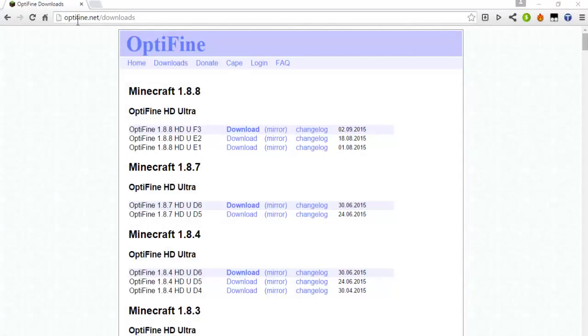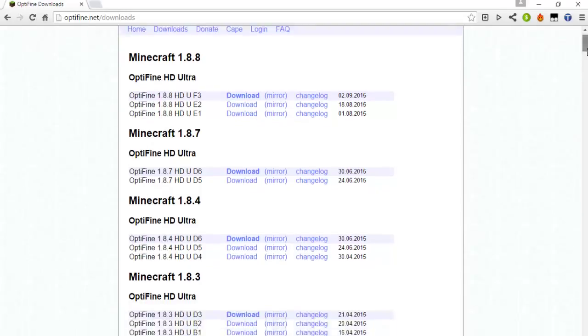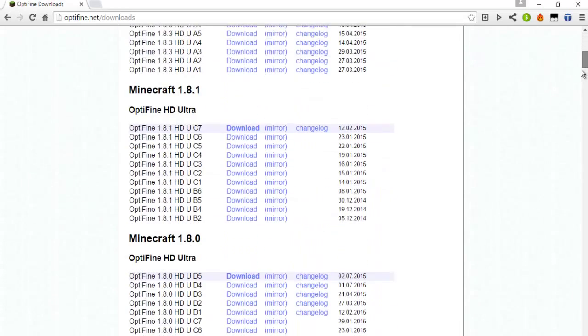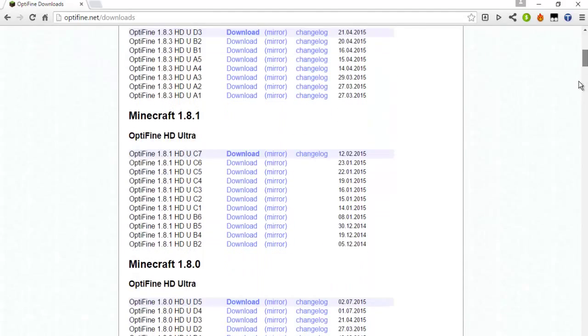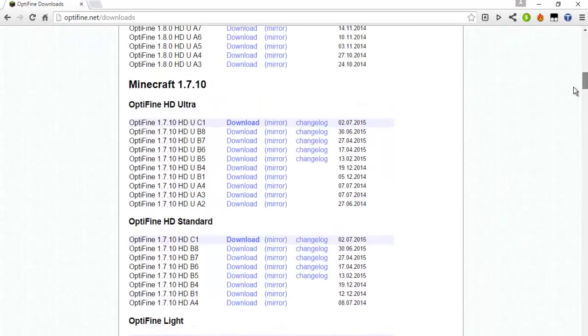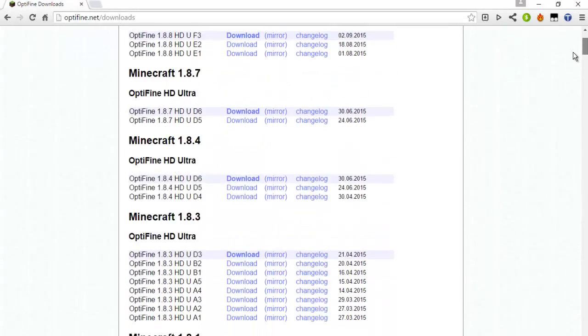Then go to optifine.net/downloads — link will be in the description by the way. You can see all the versions everywhere. The newest one right now is Optifine HD Ultra 1.8.8 F3. If you scroll down you'll see there are a bunch more choices, like standard, basic, stuff like that.